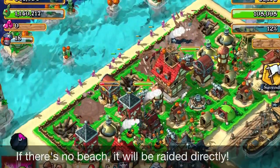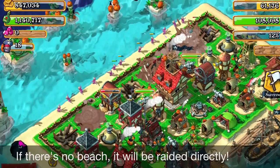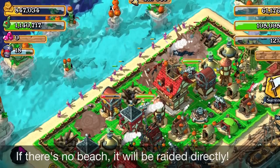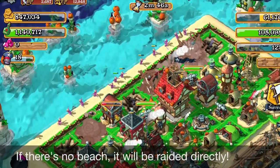This is one bad example layout — not having any beach. As you can see in this image, the gunners will be attacking as soon as they land on your island, attacking instantly, and this is going to end you up in defeat.